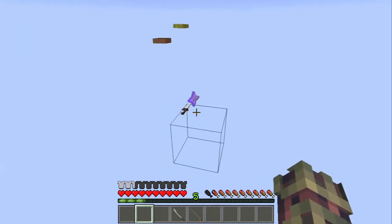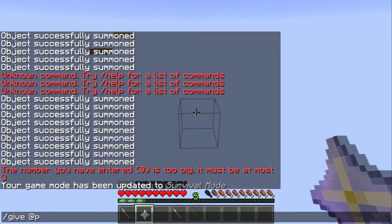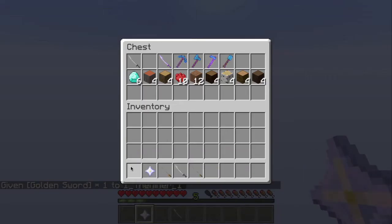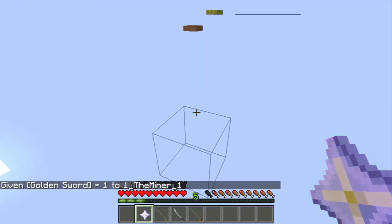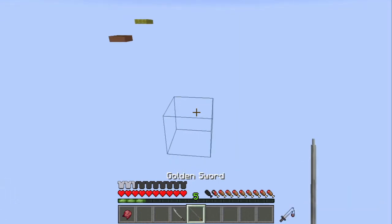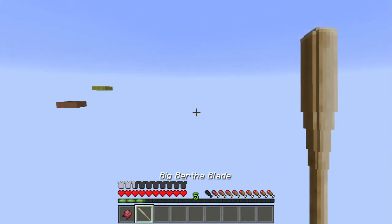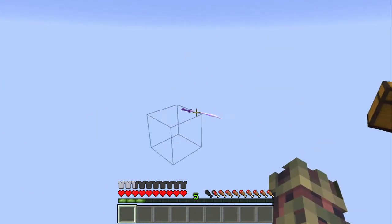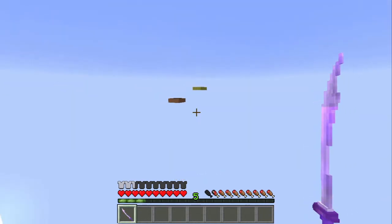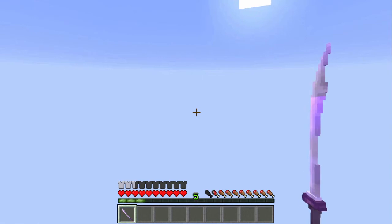I got a diamond sword instead of a golden sword — oopsie. Sorry, I probably should have thought this out. So: throw a golden sword and a Nether Star on the ground and you get the Big Bertha Handle. Throw a diamond sword and a golden sword on the ground and you get the Big Bertha Blade. Throw both of those on the ground and you get Big Bertha. Big Bertha does 500 attack damage, has Looting 10, says 'I'm very powerful,' and is unbreakable.